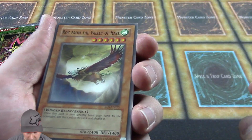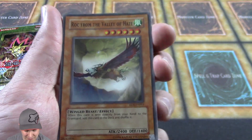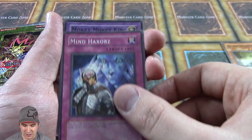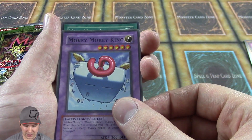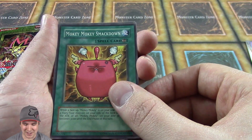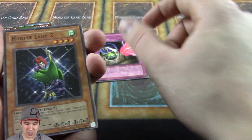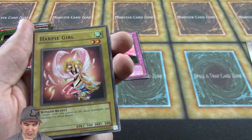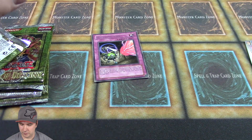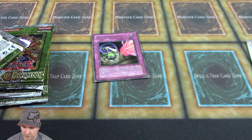Got a freaking cool-looking card — I don't even know what that is. I was going to say it's a hawk, but it's definitely not a hawk. Moving along — Mokey Mokey King, that is awesome! Mokey Mokey Smackdown, even more awesome. And Covering Fire — I believe this card comes as an ultimate rare in this set as well.